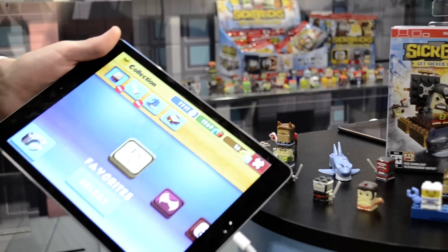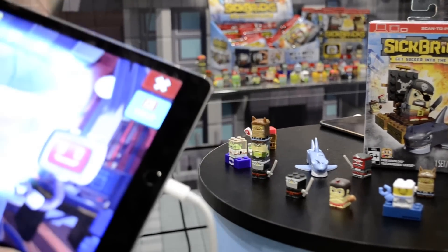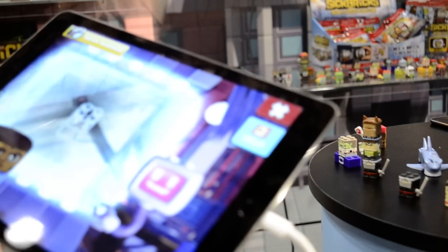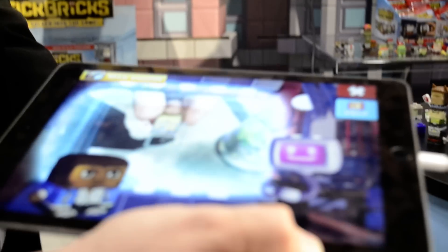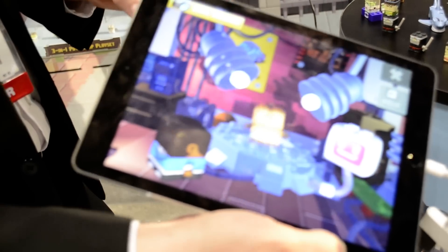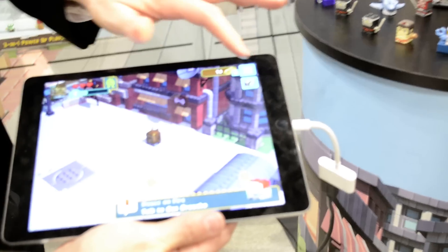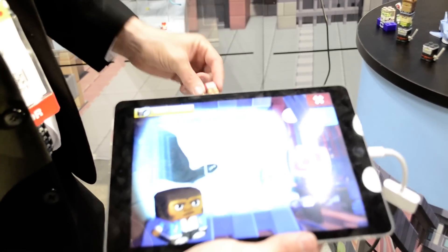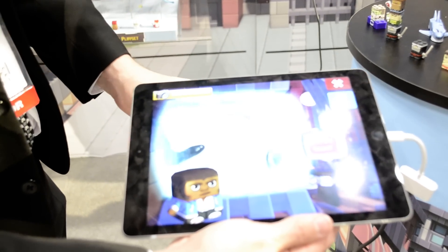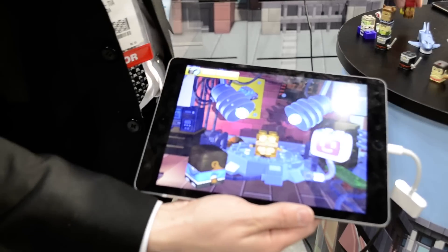The character I was just playing with had actually previously died in combat, so I am now going to bring in a new character. I do that by pressing the camera button and picking one of my Sick Bricks. I'll take Harry Fang Face, who's a wolf man. I just hold him up to my camera and he immediately beams into the game. I'll show you that one more time because it happens so fast — this time I'll take Testy Monkey, who is a lab monkey gone wrong.